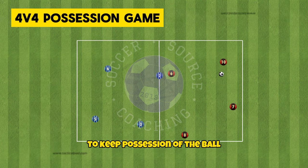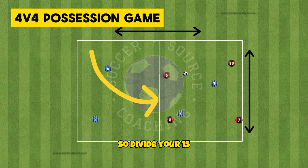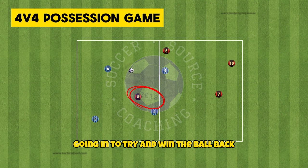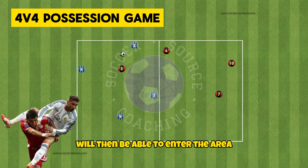If your players are struggling to keep possession of the ball as pressure increases, this is a fantastic possession game that will increase pressure as the players gain success. Divide your 15x20 yard area in half with two teams of four in each half. One team will have the ball with one defender from the opposite side going in to try and win the ball back. Once the possessing team is able to make three passes they will gain one point, however another defender will then be able to enter the area.